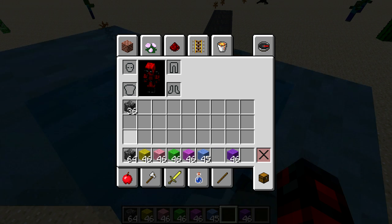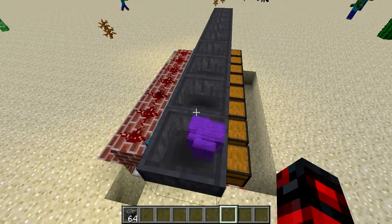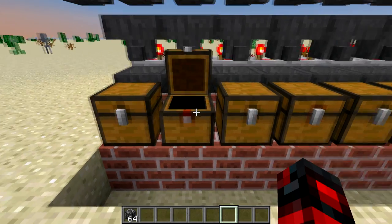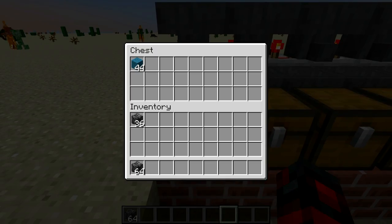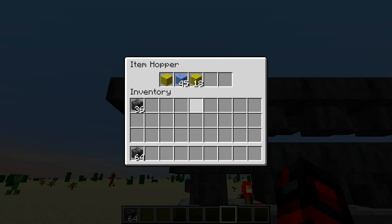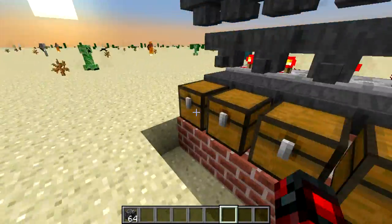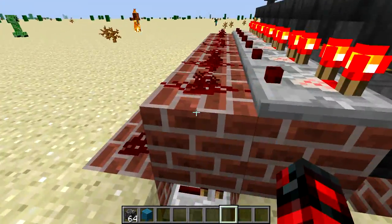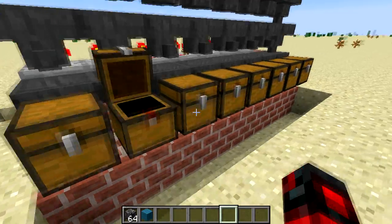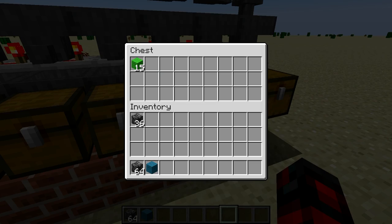I'm just going to throw all these into the chest like so. When we go to the respective chests, you can see it's filling up — of course it's got to move down the queue. It's got to move down the line and you'll see it light up in a moment. The repeaters are working. Yellow's filling up.